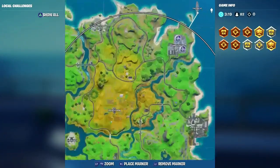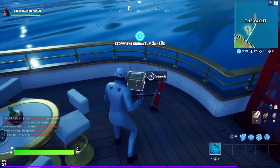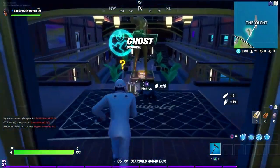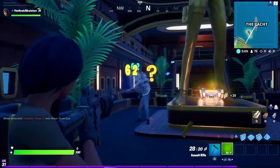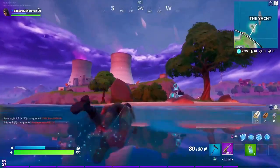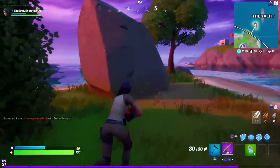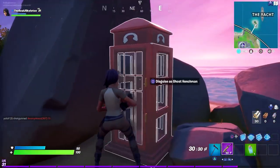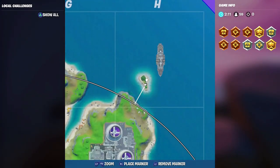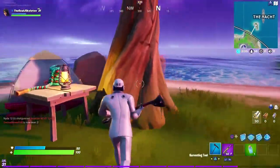Now we're at The Yacht. This one is really easy to find — at the south end of the yacht, basically the front of the boat, is where the first phone booth is. For the second one, jump off the boat and go toward the small island nearby where the reboot van is. Right to the left of the reboot van, kind of hidden behind the rock, is the second phone booth — on the bottom part of that little island. Those are both locations for The Yacht.